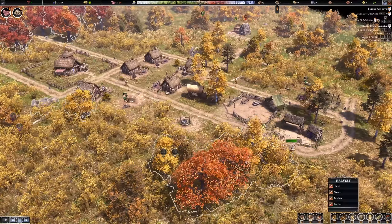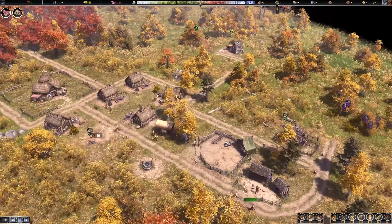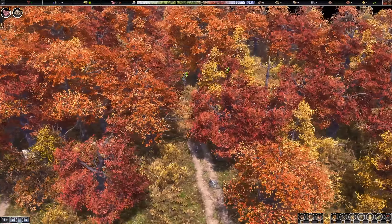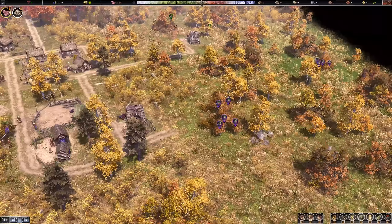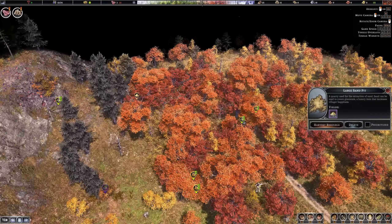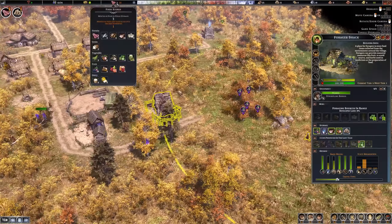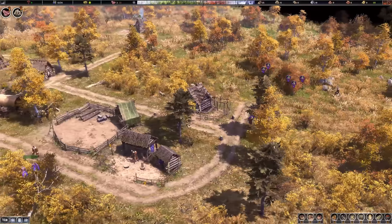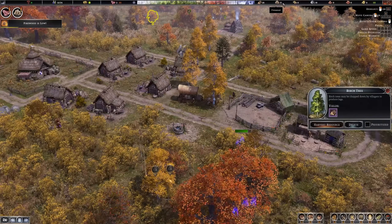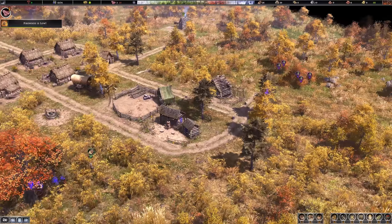Let's assign some more trees for harvesting, mostly trees. By the way, it's already early autumn — the seasons change quite quickly, as we can see on the beautiful colorful trees. That means winter is coming pretty soon. There's also some sand we can use to make glass later.